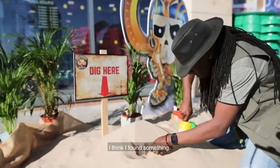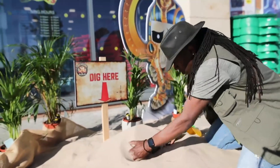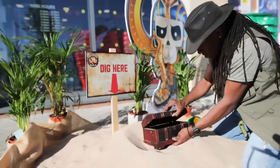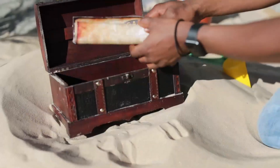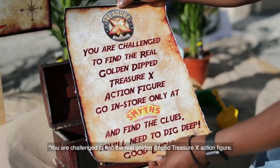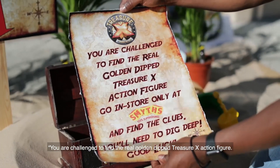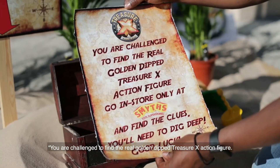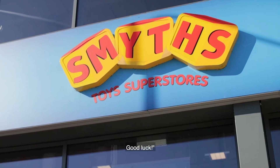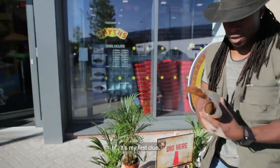I think I found something. It's a treasure chest, guys, and there's a scroll inside. It reads: 'You are challenged to find the real golden dip treasure action figure. Find the clues inside this Smith's Toy Store. Good luck.' That's my first clue.